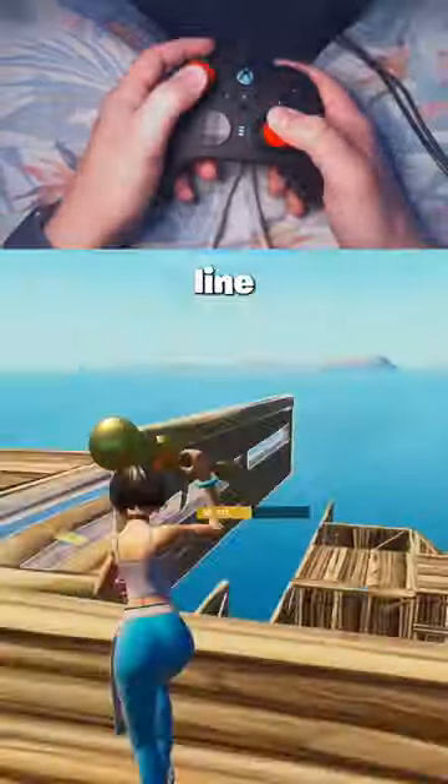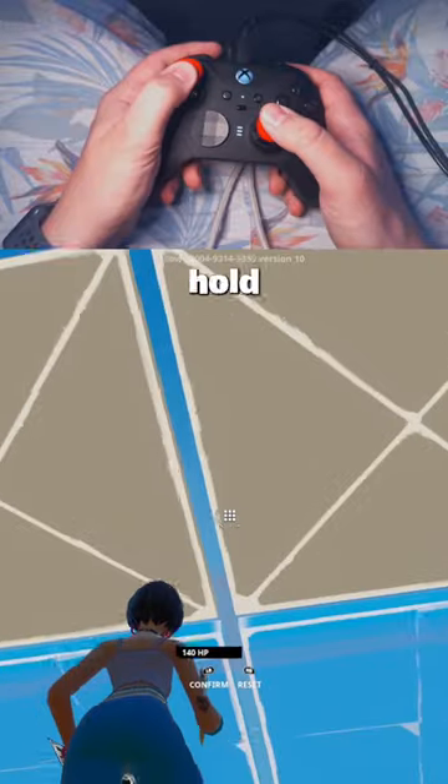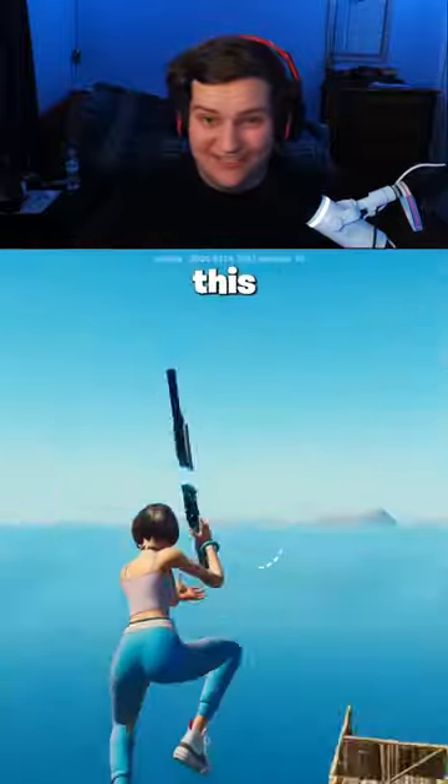Let me show you how to do this consistently. All you have to do is line yourself up directly in the middle of the floor, edit these two tiles just like this, then press and hold your jump button, and right before you hit your head, release your edit. Once you learn the timing and positioning, you'll have no problem pulling this off in-game.